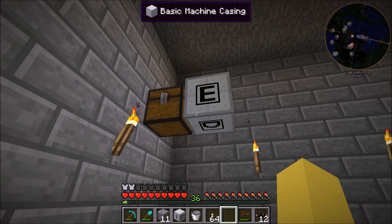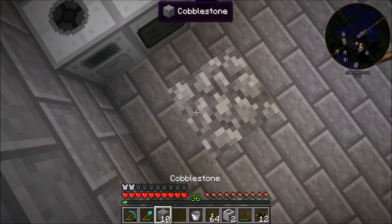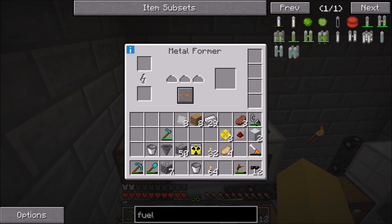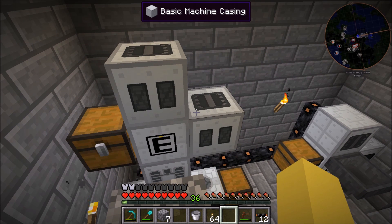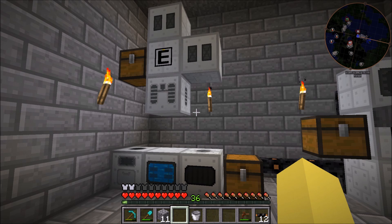We'll put the canning machine on the bottom. I don't have a jetpack right now so it's going to be a little bit difficult to get up there, but we'll put one metal former over there and one up here. One of them is going to be set to extruding — that'll be the top one — and the other is going to be set to rolling, because we're going to need some iron plates. Those get turned into fuel rods which are made empty by extruding them.